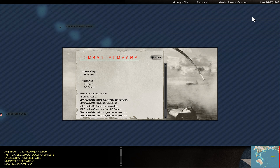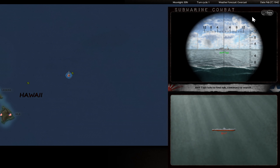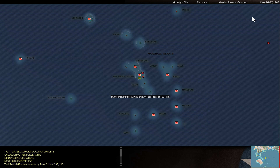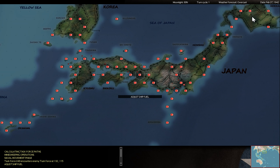One of my Japanese subs scored one hit, but this is maybe not so critical. The anti-submarine task force is getting stronger, and there was an enemy task force approaching one of my bases in the Marshall Islands. I don't know if we'll have a battle now or if my task force was able to escape.